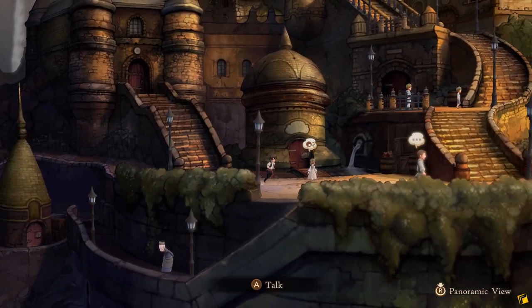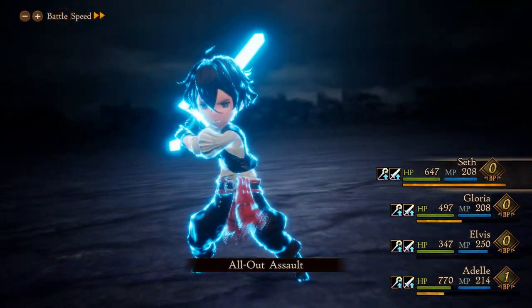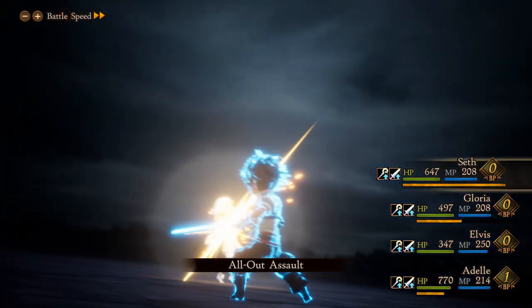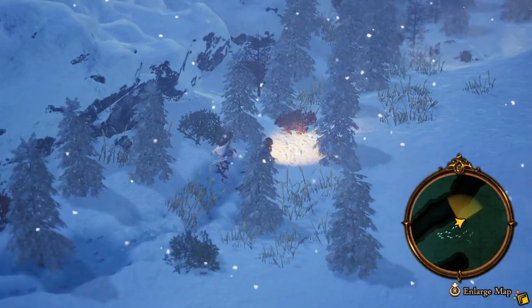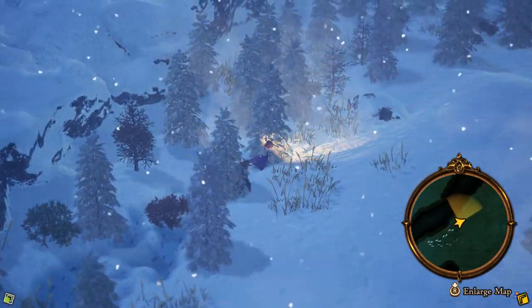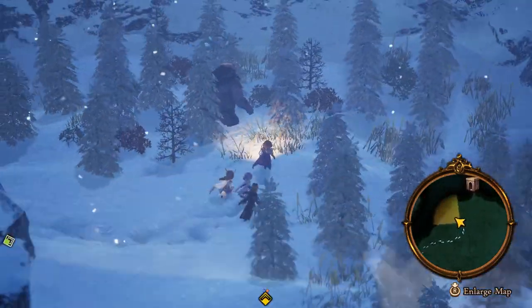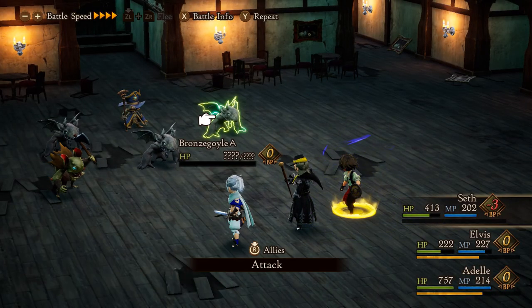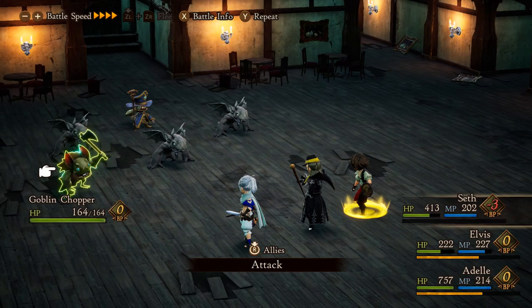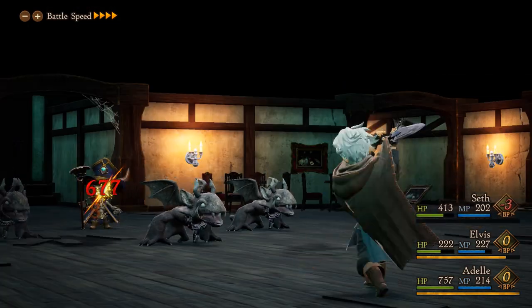Bravely Default 2 is a wonderful JRPG with a classic feel. The combat is deep and challenging, the job system allows for a ton of experimentation, and its music is downright magical. While I personally hold games like Octopath Traveler and Dragon Quest XI S in higher esteem for JRPGs on the Nintendo Switch, Bravely Default 2 comfortably sits among the best the console has to offer. If you love classic style JRPGs and great turn-based combat, you should absolutely consider adding Bravely Default 2 to your collection.